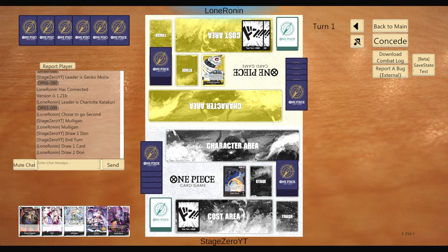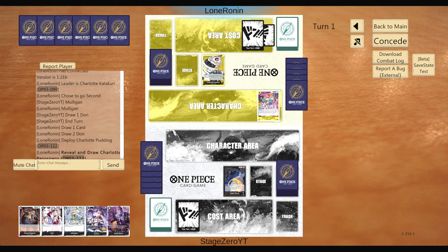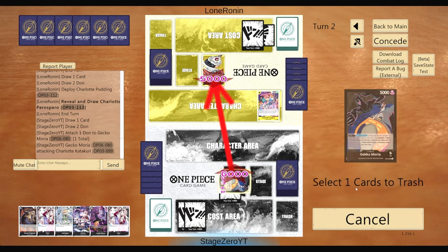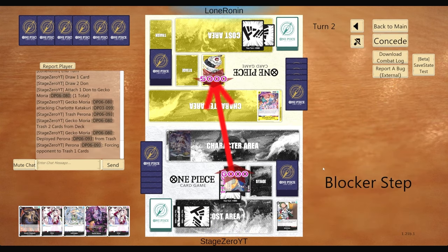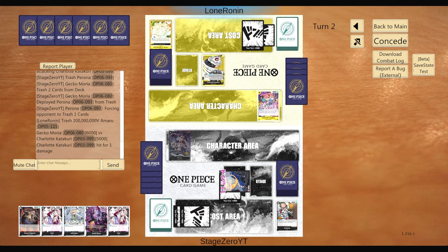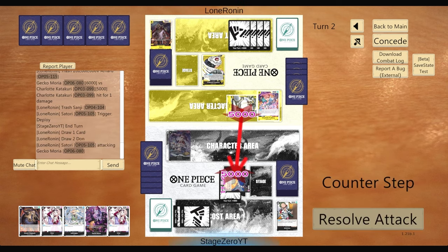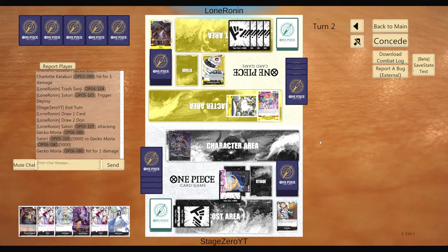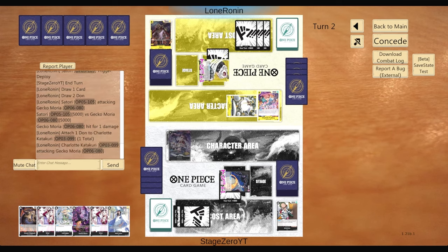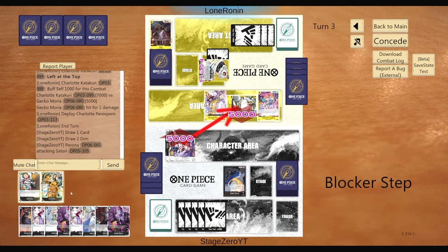I wanted to open with something to play out of hand, and Perona is going to be the best. Even in a normal Gecko Moria deck, you're opening Perona into Katakuri most of the time. We swing into what I assume is a trigger, which is a Satori — honestly good for us since that's one less card out of their hand. I think I could have countered out of that first Satori swing since the next one is 7K, but that's okay.